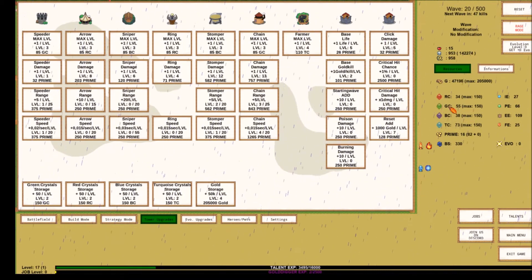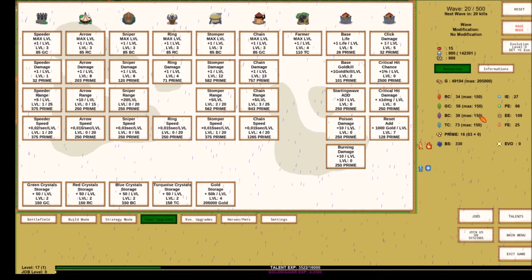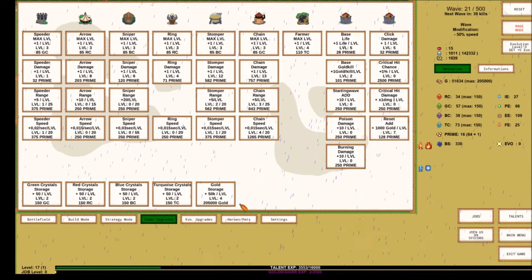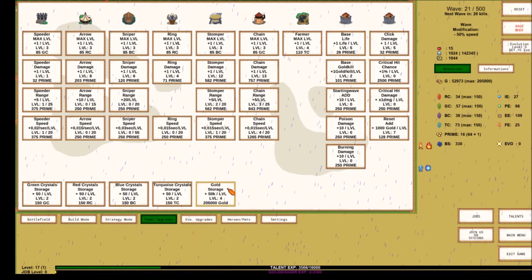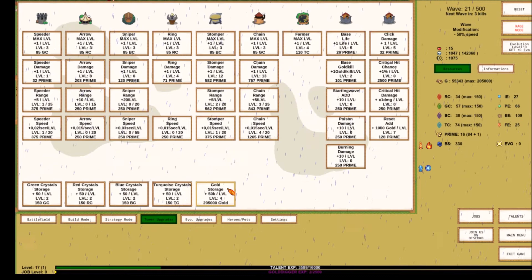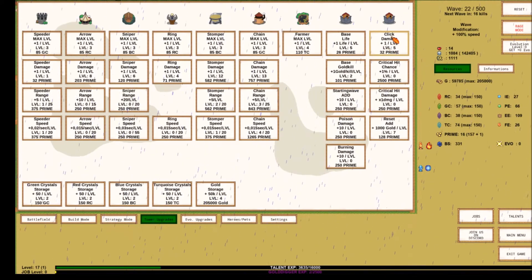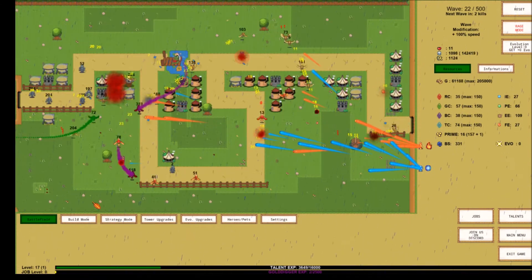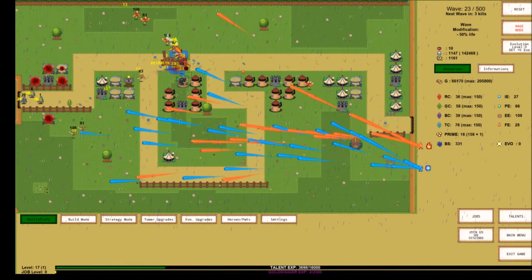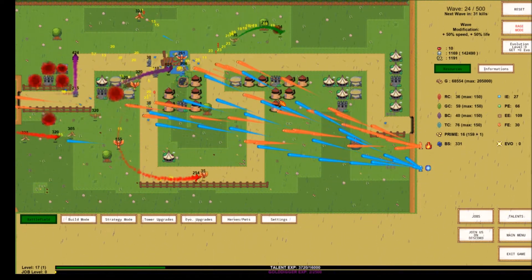The top shows 85 GC and 85 RC, corresponding to red, blue, green, and teal crystals. When you fill them to the max you can upgrade to a new max, same with gold. If I get 205,000 gold I can upgrade and the total gold I can store goes up. These upgrades happen really quick. Click damage is a cool feature — if enemies are getting close to the end I can click on them directly, though I'm only doing 6 click damage since I haven't upgraded that.